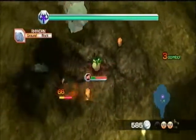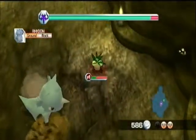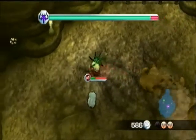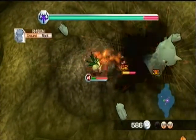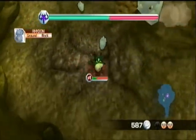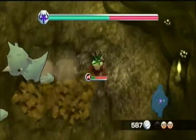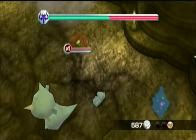This is the evolved form of Rhyhorn — Rhyhorn, Rhydon, it only makes sense. Whoa, he does that — that's kinda dangerous. The good thing about Seed Bomb is that you can just use it and run away and they'll still hit while you run away. And he killed me.